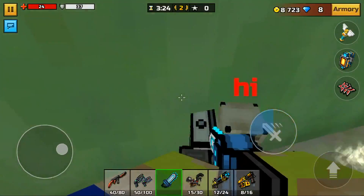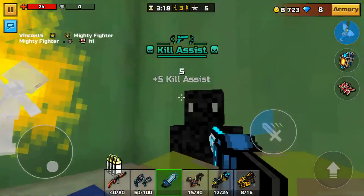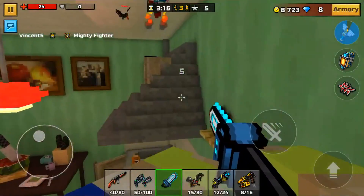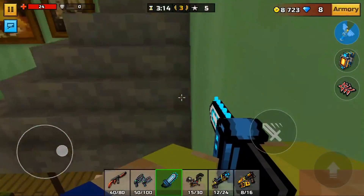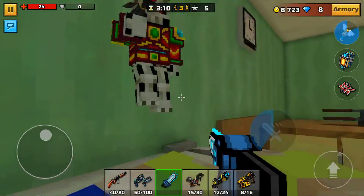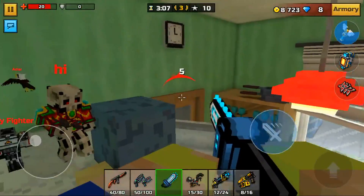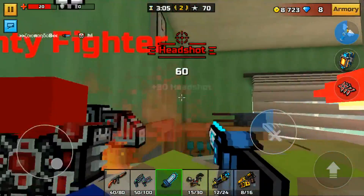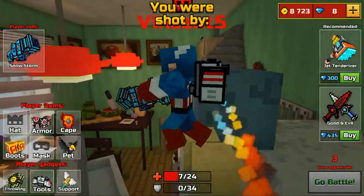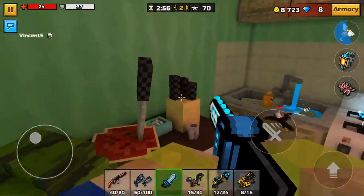Most melee weapons did get a decent nerf in this new update, but this one is actually taking prime right now — the Chainsaw. The Chainsaw takes three headshots to kill. It's really good. I've always liked using this weapon since it was a three-shot kill. It's a three-shot kill in this new update. This weapon is one of the better ones as long as you land your shots. It fires really, really quickly.